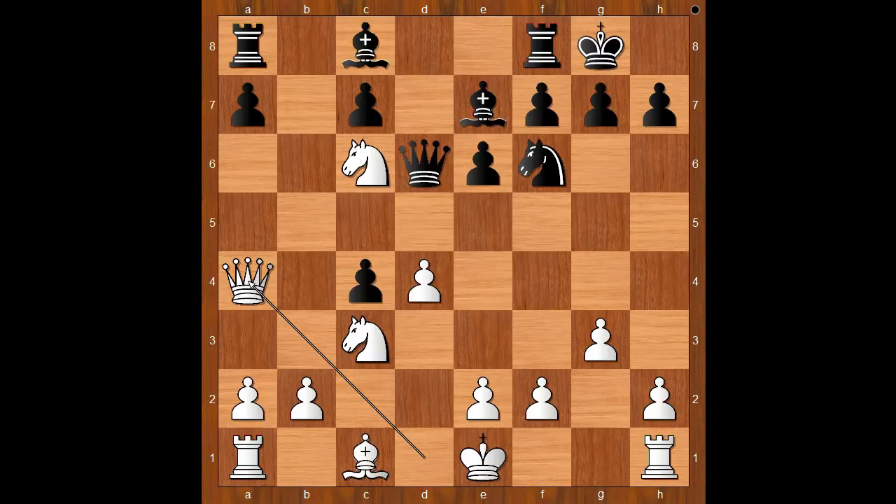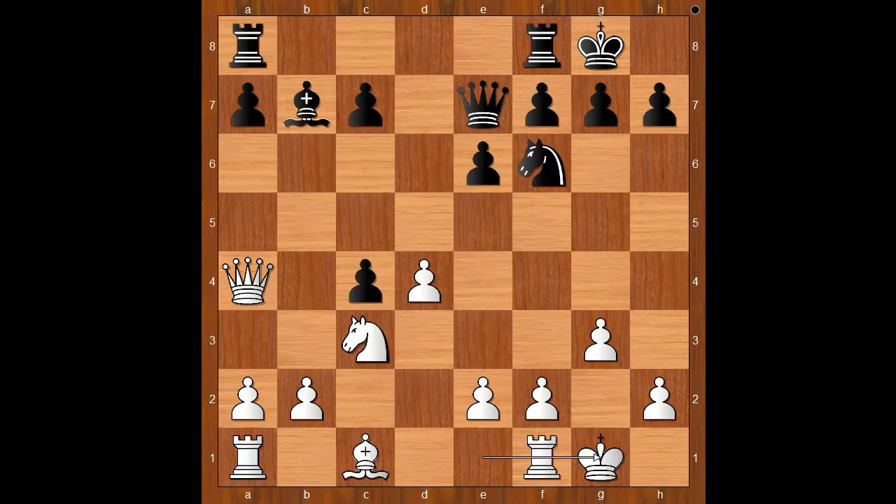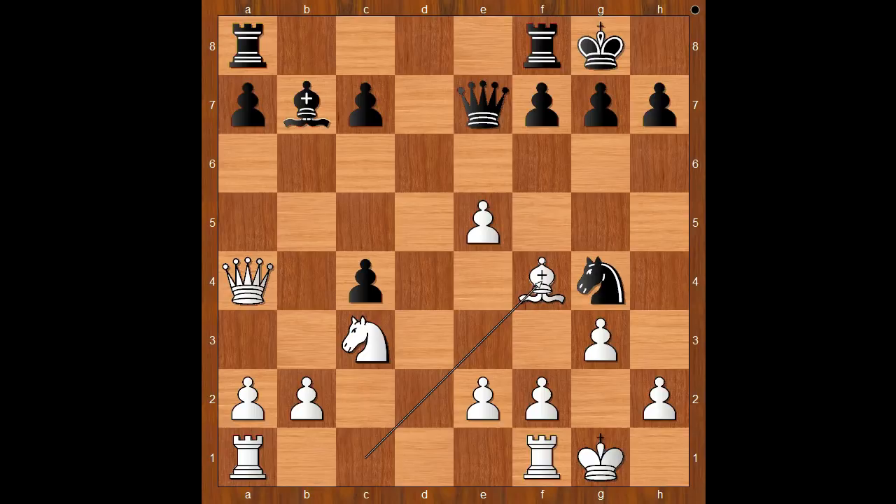Back to our game. We have Queen to a4, Bishop to b7, Knight takes on e7 check, Queen takes on e7, and Divya castled kingside. Djuk played e5 — another way to go was c5. So we have e5, d takes on e5.